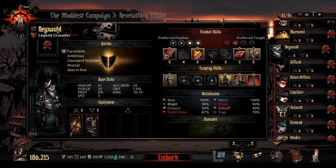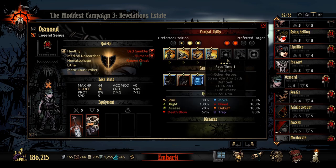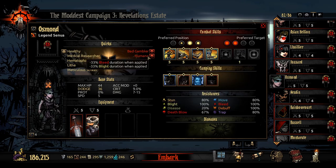Good old Crusader Reynolds — I haven't used him in probably 140 weeks. Crusaders aren't very good. Pyromania — less stress received if you have a torch, and you always have a torch. My Senua: Deathblow while Blighted, Lithe — interesting on a high-dodge class, but if your quirk only gives six dodge on 30 dodge, it's a problem. Bad Gambler — I don't care, don't gamble. Humane — I love having this locked in on her because she doesn't blight and doesn't bleed, so it doesn't affect her in the slightest.